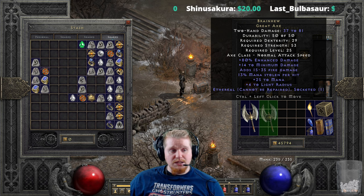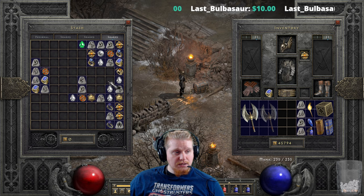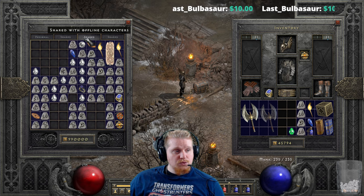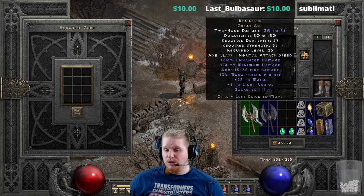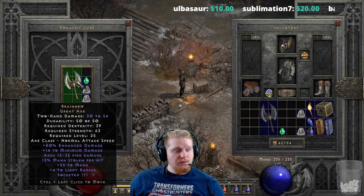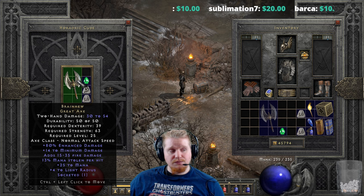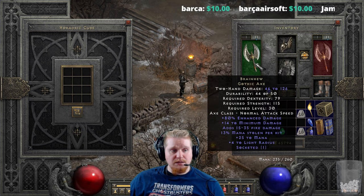The ethereal version is 37 to 81 damage with 29 dexterity, 53 strength requirement, and level 25. This weapon can be upgraded fairly nicely to the exceptional version. When it upgrades to the exceptional version, we go from 30 to 54 damage, 39 dexterity, 63 strength, level 25 — up to 46 to 126 damage, 79 dexterity, 115 strength, level 30. Actually not a bad little upgrade there.